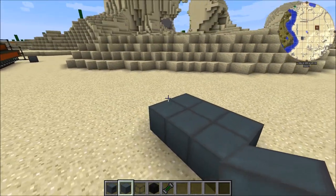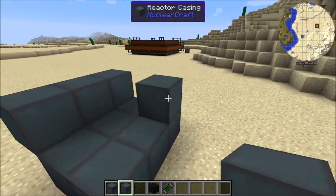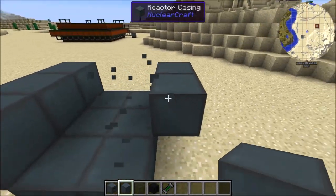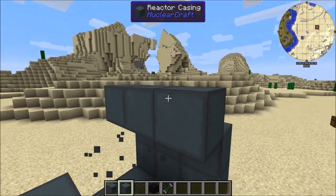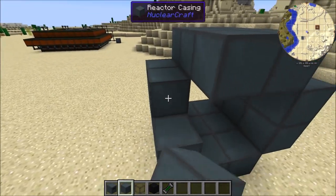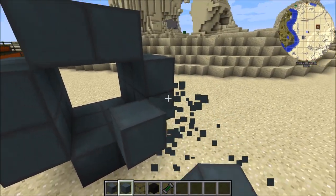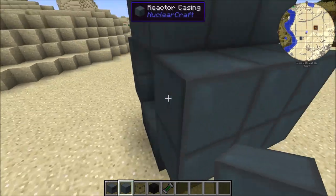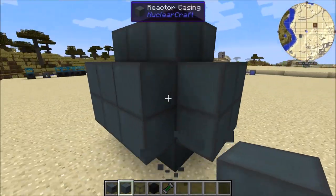I'm going to build a very small reactor — a 3x2x2. You can build any cuboid size. As you can see, you just build out a skeleton that contains a cuboid. There we are, that should do.